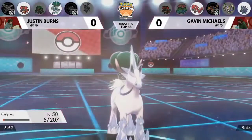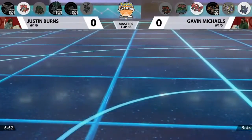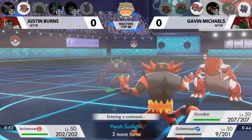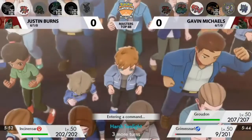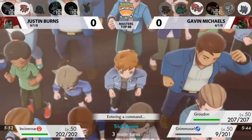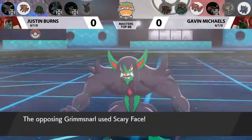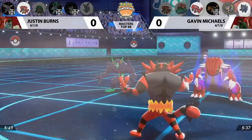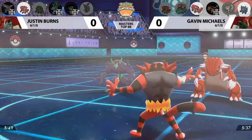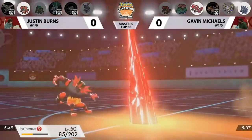Grimsnarl gets the Spirit Break off into that 27 HP Calyrex — enough to take it down. Justin's all he's got left is Incineroar. Incineroar is a great Pokemon but usually you want it cycling in and out of battle. With Groudon on the other side now able to shake off that Intimidate, you've got to like Gavin's positioning. Then comes the Scary Face into his own Groudon to slow him down in Trick Room, and Precipice Blades single-target into Incineroar brings it down to around 25% HP.